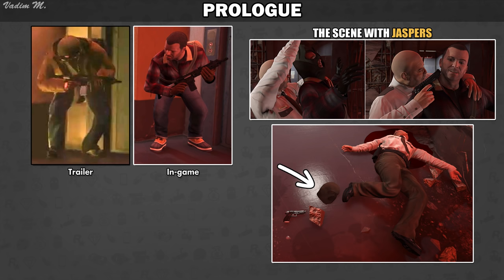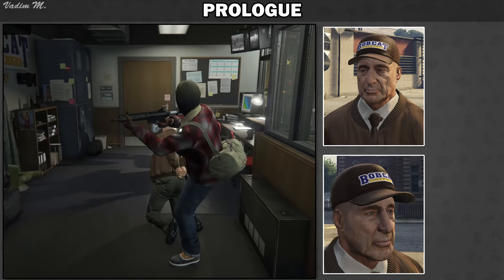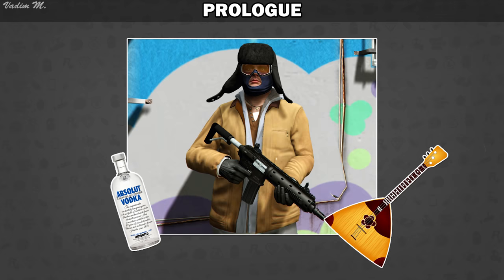Speaking of outfits, according to the game files, the security guard you punched in the beginning was meant to have a bobcat cap, as he has a fully functional slot for it. Jasper, whom you killed with a headshot, was meant to wear reading glasses. Finally, Brad was able to wear a ushanka, but it collides with his hair unless wearing a ski mask. Just imagine a balaclava with a ushanka — that seems like a pretty rad robber's disguise.